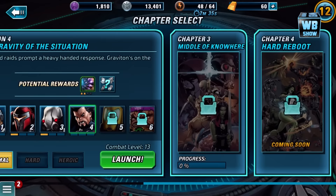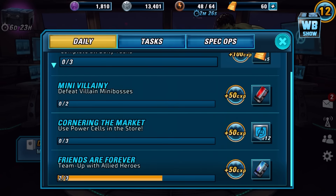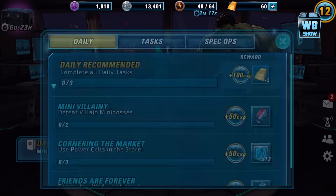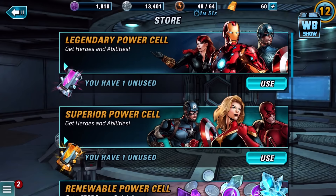We were in chapter two and I kept on dying, so I was like, forget it. Team up with hero allies. Power cell in the store. What is this? Spidey starter pack — a limited time deal. Recruit Spider-Man and get his Jumping Spider ability, plus a pile of gold and silver. We definitely need to get Spidey.